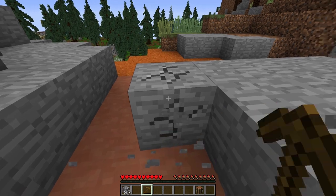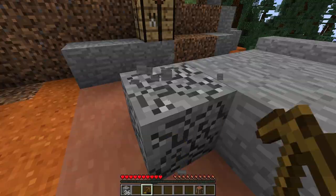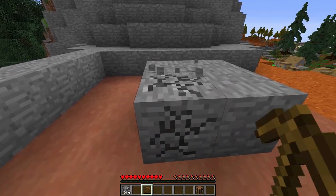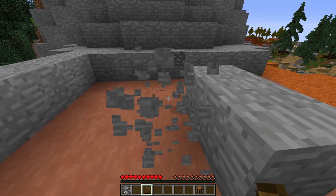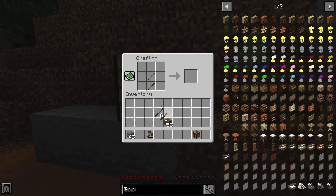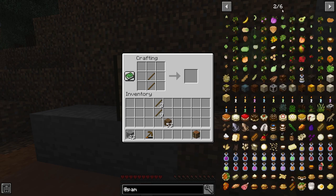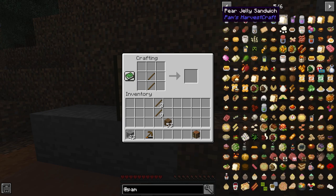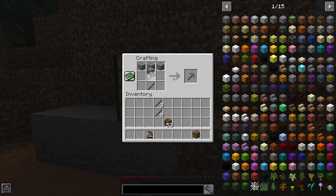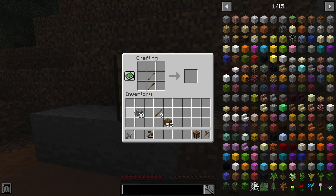Then we got the Ice and Fire mod itself, and GEI that I showed you. We got Optifine so I can zoom in. We got Pam's Harvest Craft, which basically adds a bunch of new food — it's six pages in the menu and you can see a bunch of different foods like sandwiches. I really like that mod. It also adds a bunch of new plants, fruit trees, and such to the world.